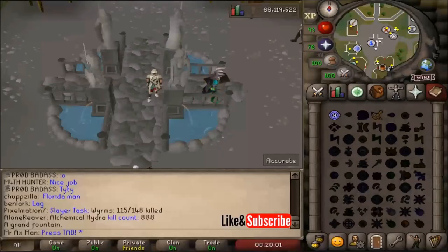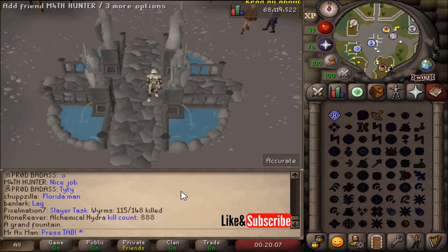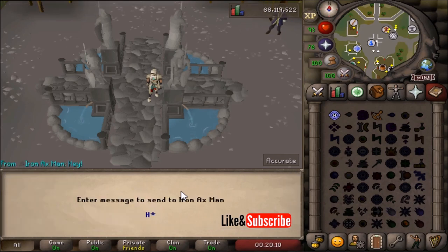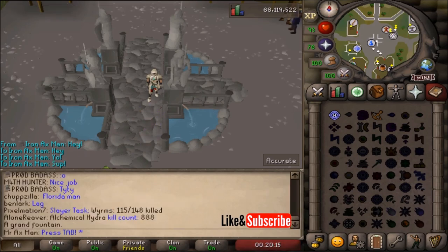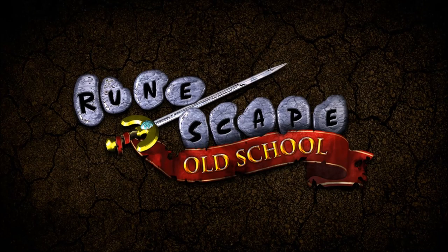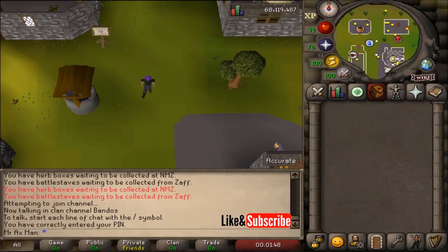Number five: when a friend messages you and you want to reply quickly, all you need to do is hit the Tab key and you'll be able to reply to the most recent private message. I find myself using the Tab key all the time.